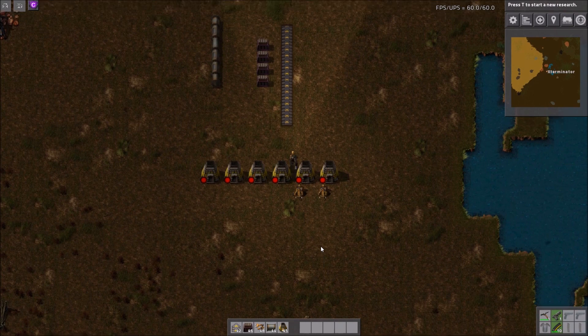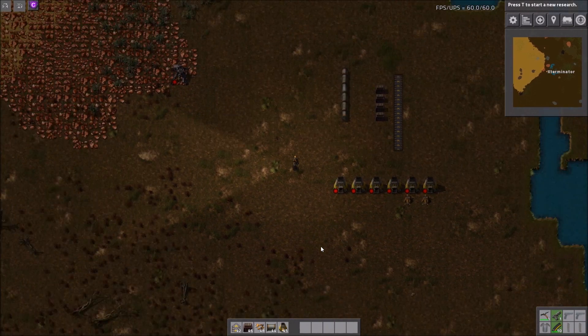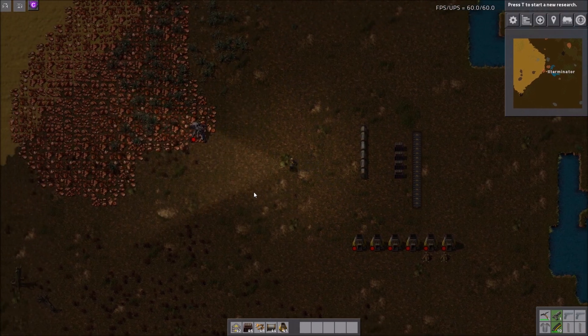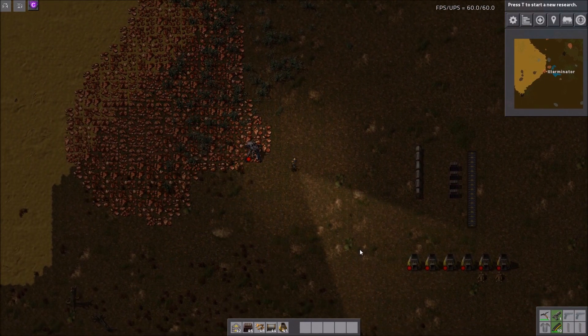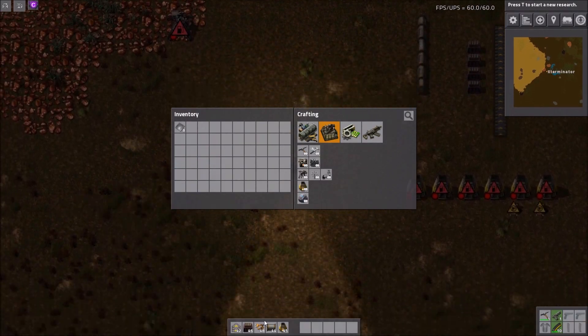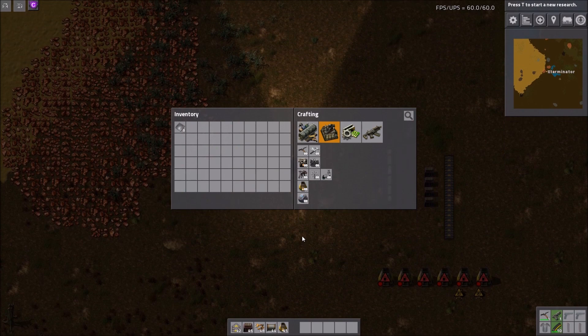This is a super nice quality of life thing that I can't believe I actually haven't reviewed yet. What this allows you to do is easily select or put items in your cursor to build with, just by hovering over items that are already placed and using a hotkey. There's no research or anything — it just adds an ability to the game.